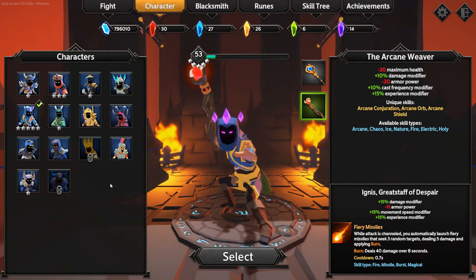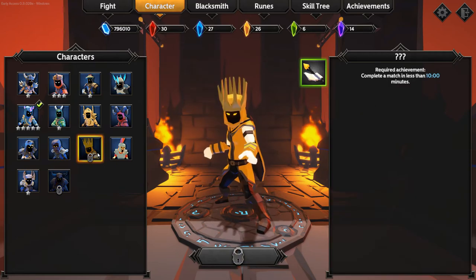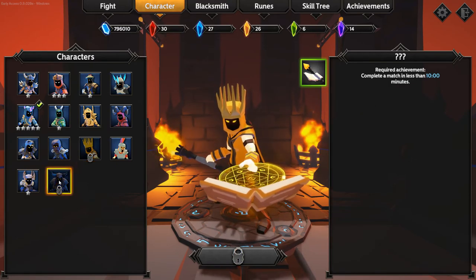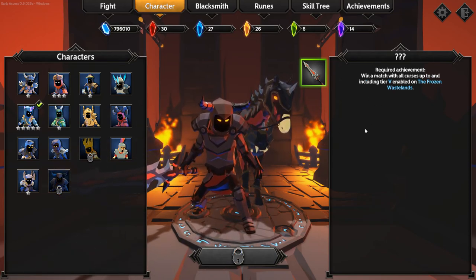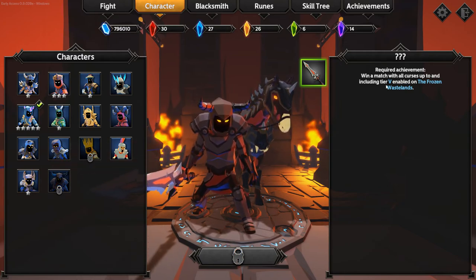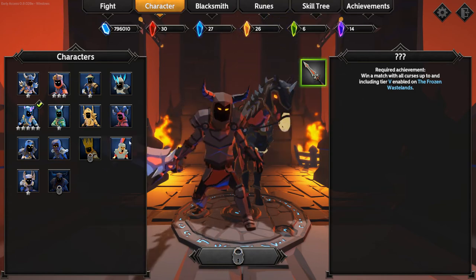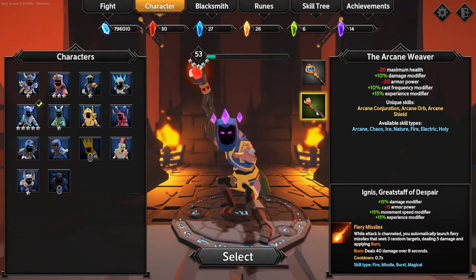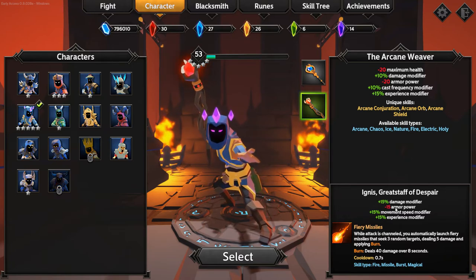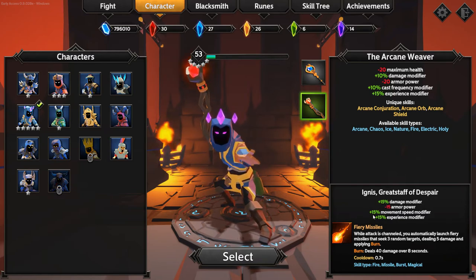Since my last video a few days have passed and I've unlocked almost all of the characters. The only ones left are this guy and probably this Death Knight. Today I'm going to show you what I think is one of the best builds for the game, as well as show off some higher-end content on the way to earning this character. We've selected the Arcane Weaver and crafted the Ignis Great Staff of Despair.